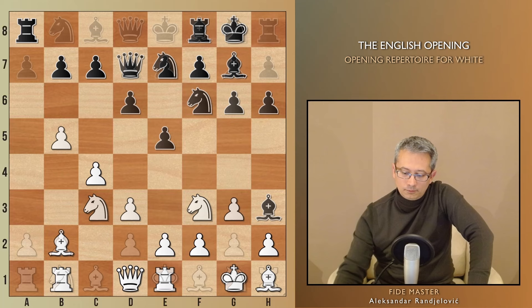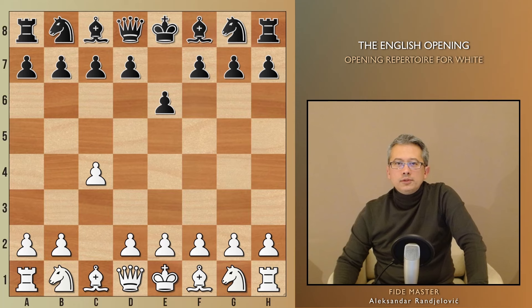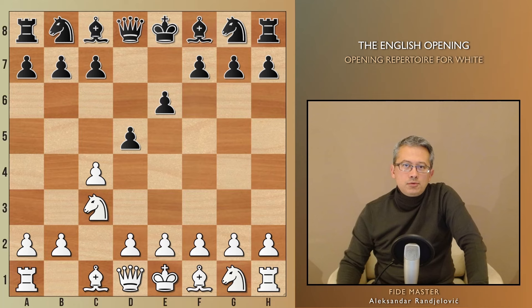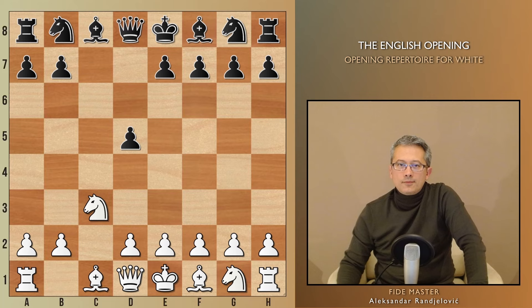In case of e6 or c6 followed by d5, we are going to be out of the English opening for sure. It is the only way Black can avoid the English and play either the Reti, Slav defense, or Queen's Gambit. Most English opening players opt for the simplest approach in either of these two cases: trading on d5 and advancing d4, leading to the well-known Carlsbad pawn structure in the exchange variation of the Queen's Gambit. Or in case of c6, they'd just accept to play the exchange variation of the Slav defense. Either way, it doesn't take a lot of time to understand how to play those types of middlegames.